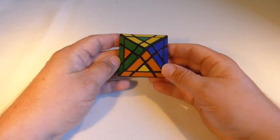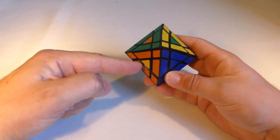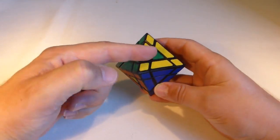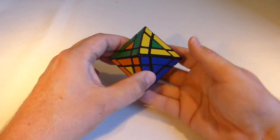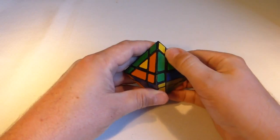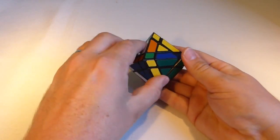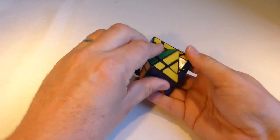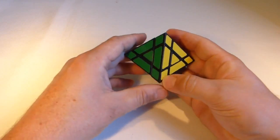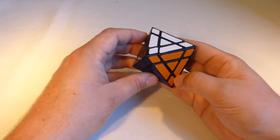We've got the blue done and now there are three centers remaining. We just position it so that the one needing to go across the diagonal is at the bottom. We can see the yellow will go there, the green will go there, and the orange will come down here. So for our final corner piece series we carry it out, and that is done — and that's the 3x3 Trabers Octahedron solved!